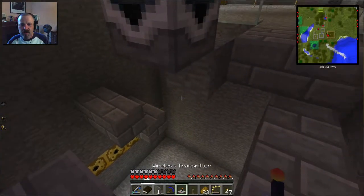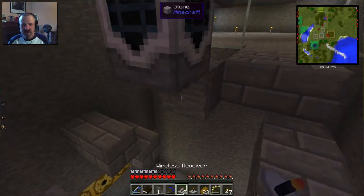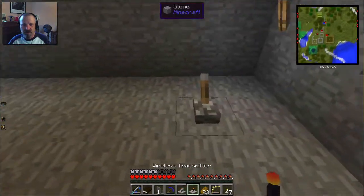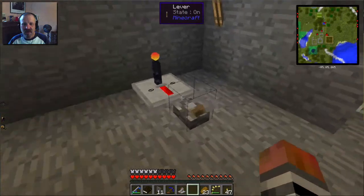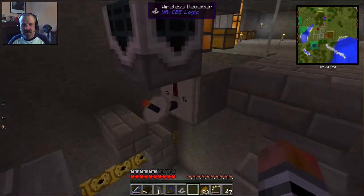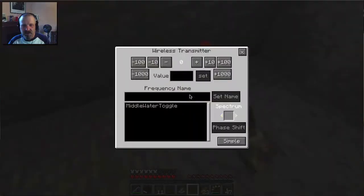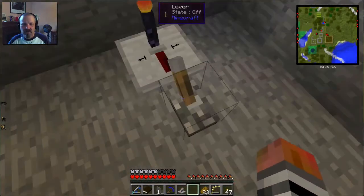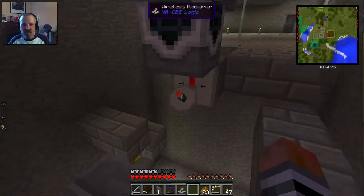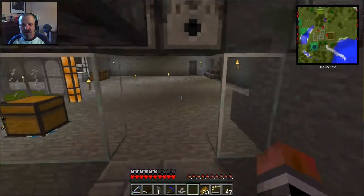This one is supposed to be the receiver, and this one needs to be the transmitter. Now if I toggle that on — okay, so this is getting the redstone signal. If I set this to one and then come over here and set this to one, now this will be receiving the signal. It just doesn't work when you first set them down for some reason. You can see it's turned the autospawner off — that's good. So that is done.